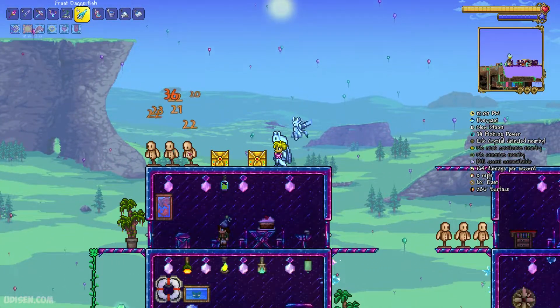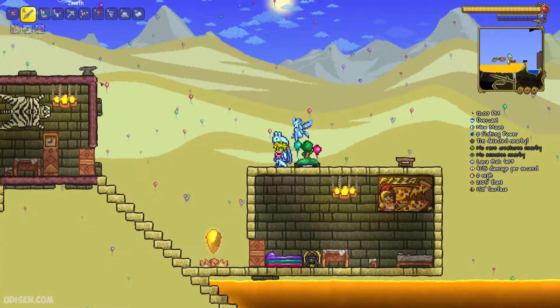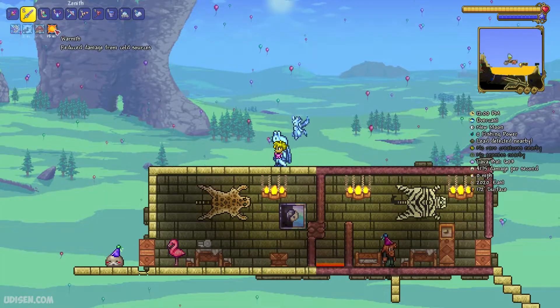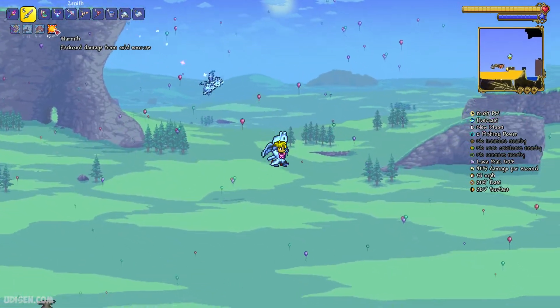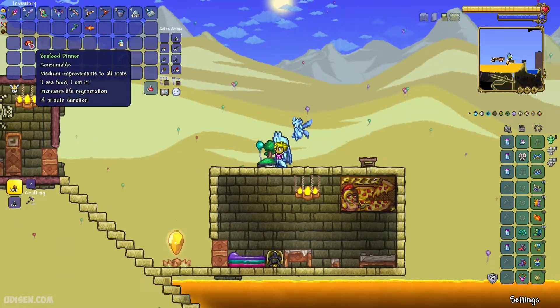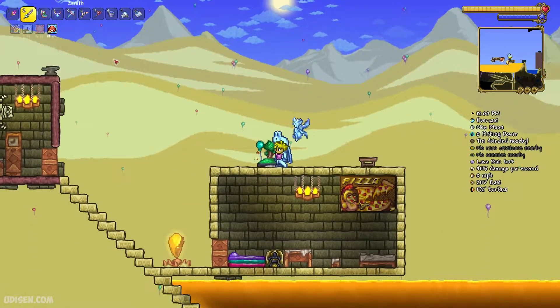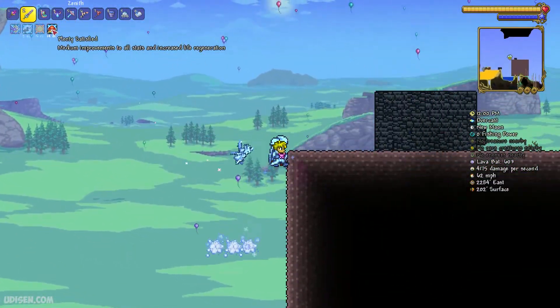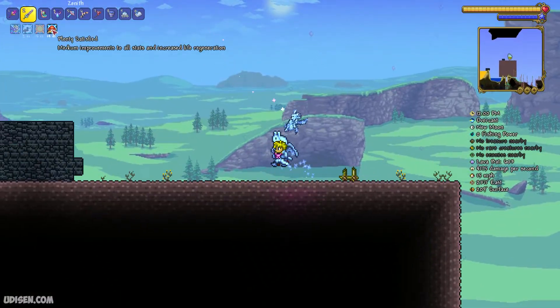Don't ask me what I do with my life, seriously. With this fish, you can craft the Worms potion which gives you protection and reduces damage from cold sources — for example, cold water in the ice biome, and so on. You can also craft seafood dinner, which gives you for 14 minutes plenty of satisfaction, medium improvement to all stats, and increased life regeneration.